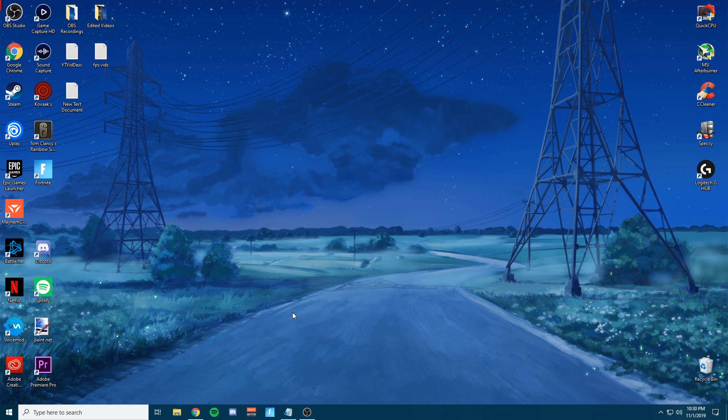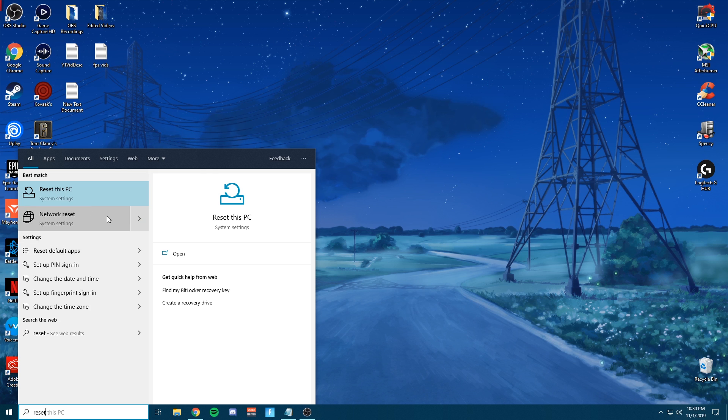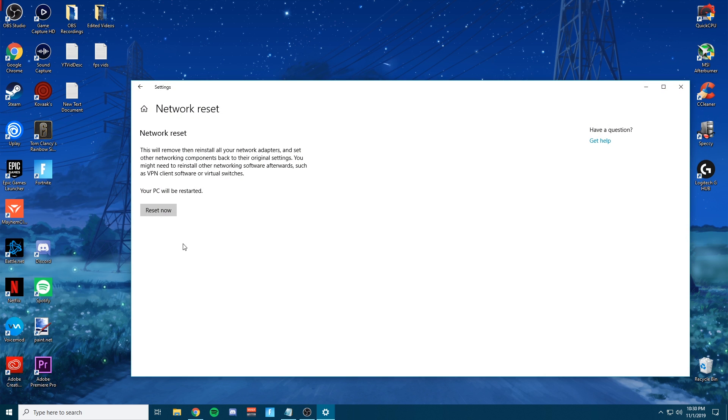So the first thing you're going to want to do if you experience packet loss is go ahead and search 'reset.' You're going to see Network Reset — go ahead and click on it and click Reset Now. What this will do is basically uninstall all your drivers, reinstall them, and completely reset your networking components and any traces of your old network. It'll flash it with new settings so it'll be like you just installed Windows, with the safest and most secure and stable settings possible.